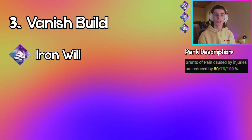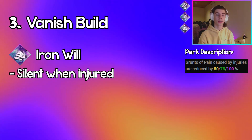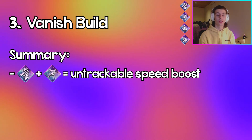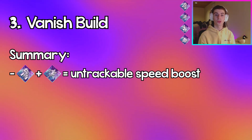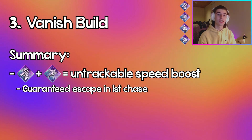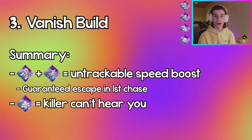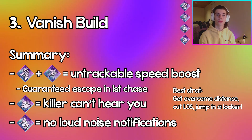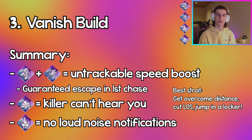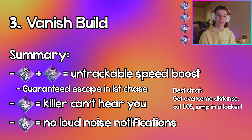Iron Will is a fantastic perk to have here. You're going to be injured a lot, and the fact that all of your injury noises are suppressed 100% at tier three means the killer won't be able to hear you at all, which is really good for hiding. These four perks work really well together: the Lucky Break and Overcome combo means that whenever you get hit in your first chase, you're almost 99% guaranteed to escape it. With no scratch marks, no blood, no sounds from Iron Will, and silent vaults or locker entries from Quick and Quiet, you give the killer zero information.